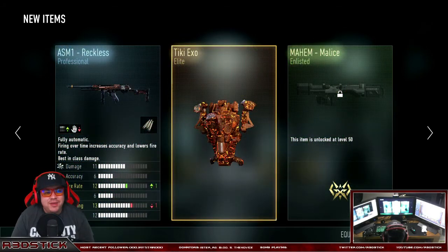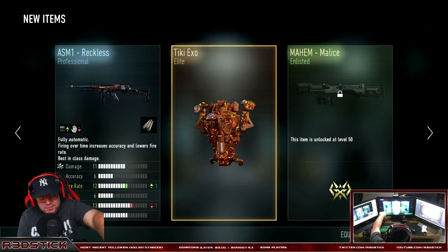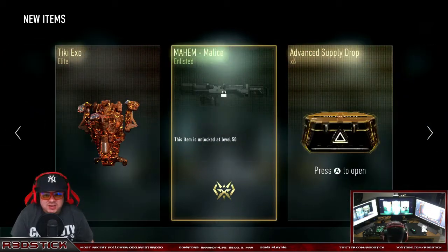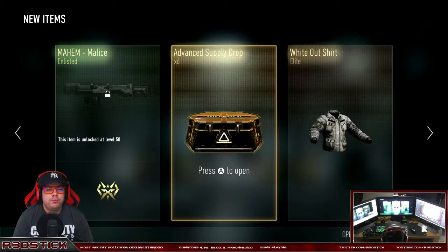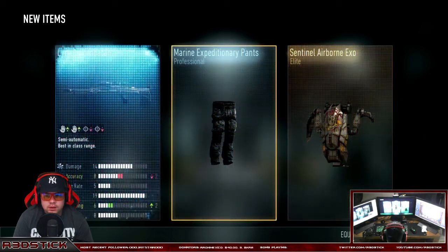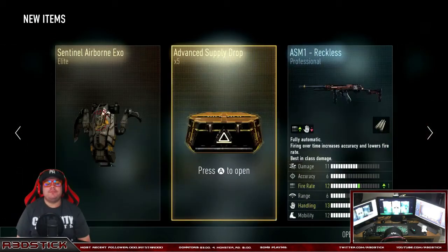Seven more. The Tiki XO — I'll redeem that — and the ASM1 Reckless. That is one of the best ASM1s on the game. I actually think this variant might be better than the Speakeasy, guys. If you get this variant, definitely check it out, it's a very good variant. The Tiki XO looks badass and we also got a Mayhem. Six more. Elite — we got another elite XO. RNG gods, you love giving me the XOs.